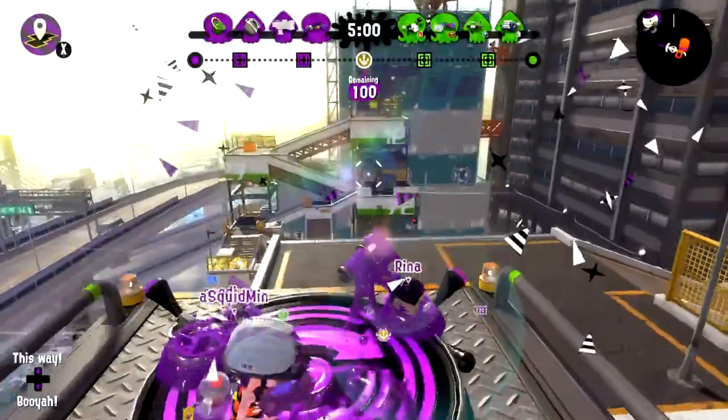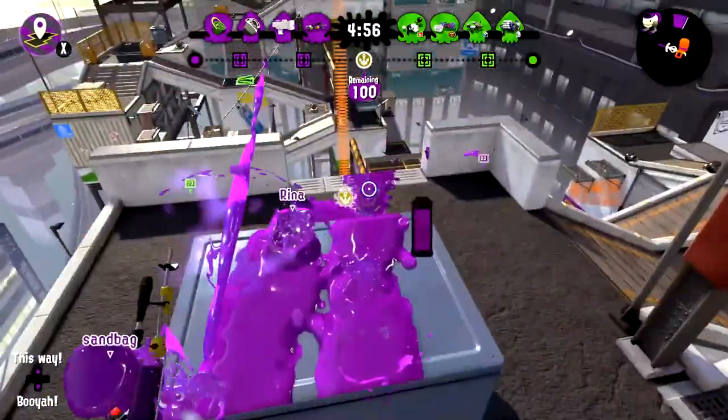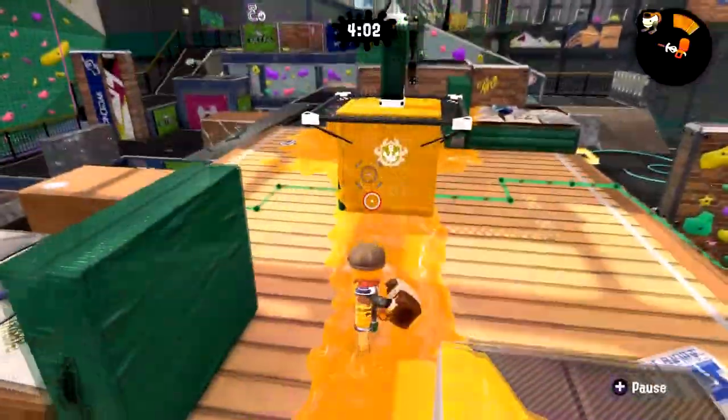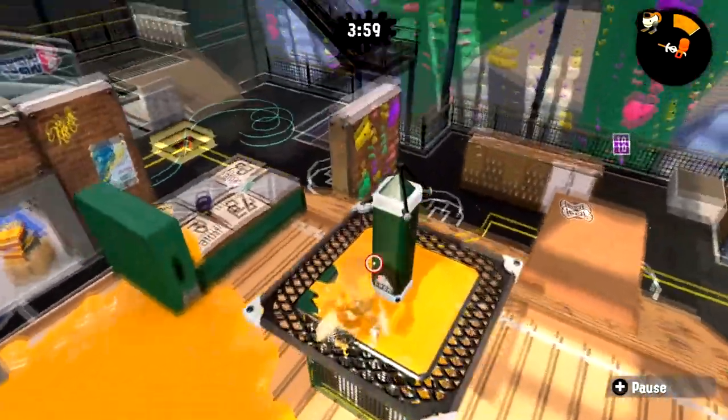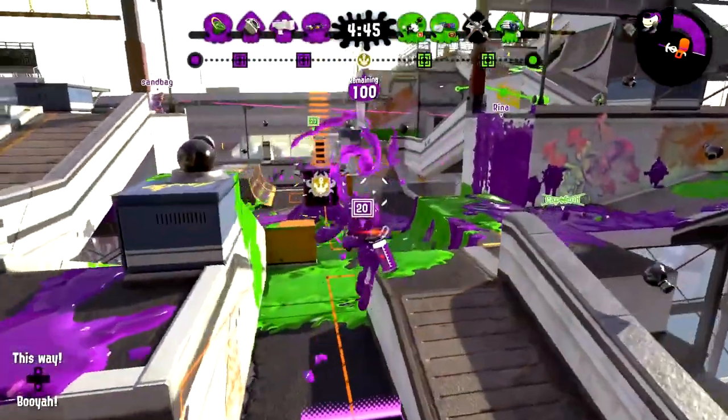Let's start with the original two modes: Splat Zones and Tower Control. How about we take the tower, and it only moves when the top part is painted your color. Otherwise, you can stand on it all you want, but it's gonna go nowhere.